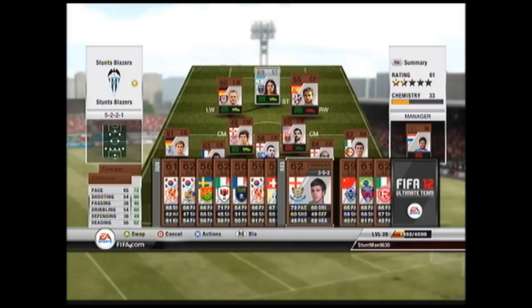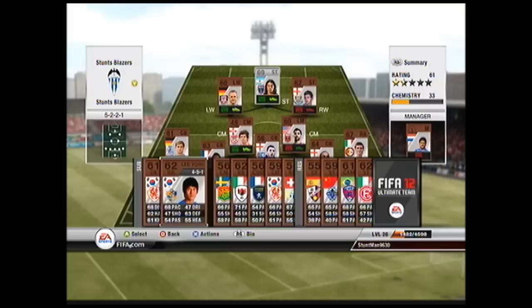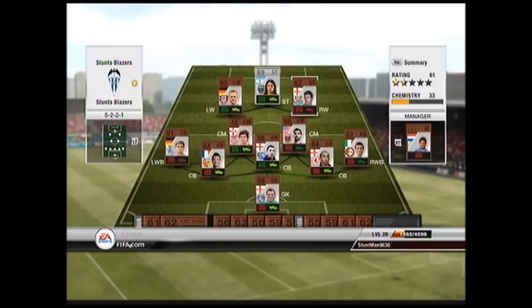If you don't have chemistry, it doesn't matter if you have the best 11 players in the world with the best stats — chemistry will affect everything. Bronze teams can take on silver teams and gold teams if they've got full chemistry.